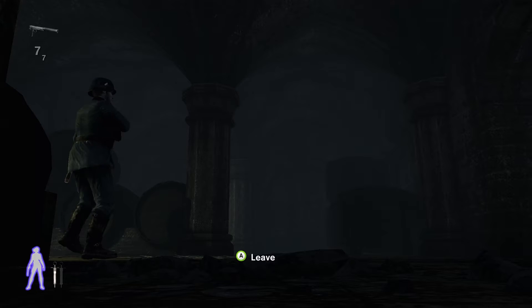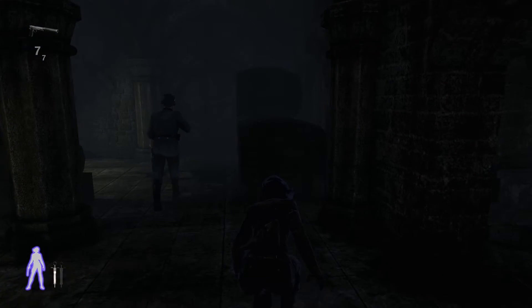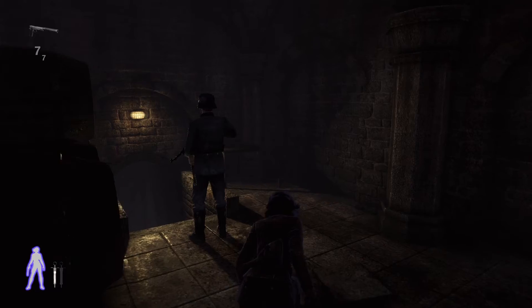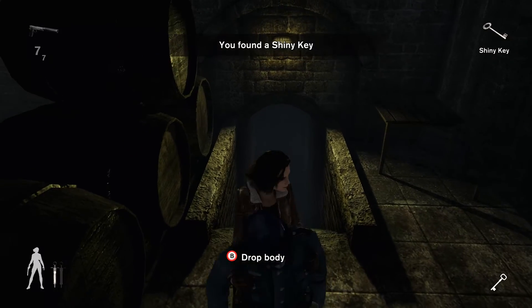It's easy to forget stuff like that. As soon as he starts moving we'll follow him and take him out. Remember to search his body because he has a key on him. I usually drag his body down here.